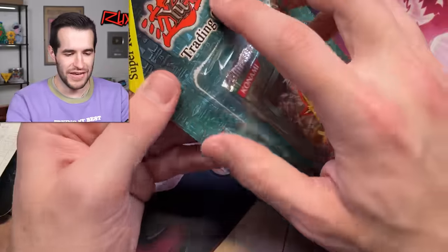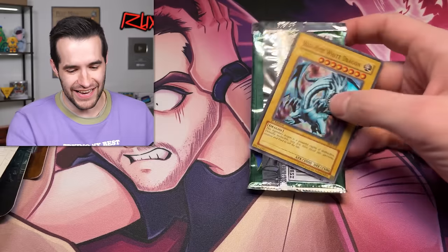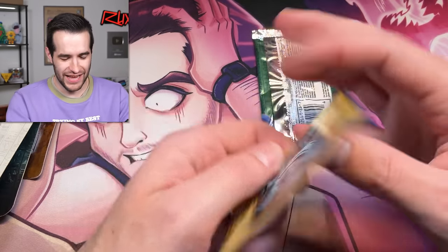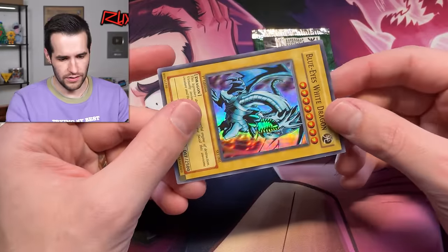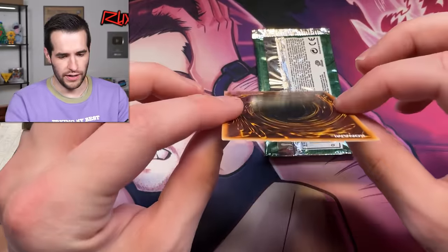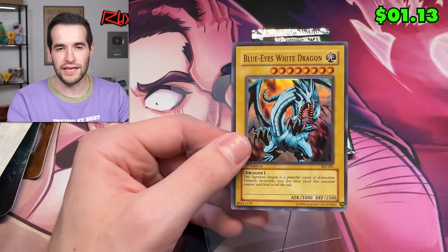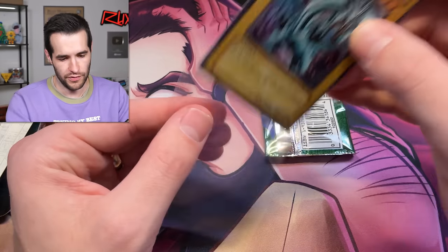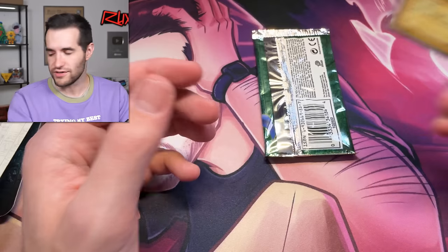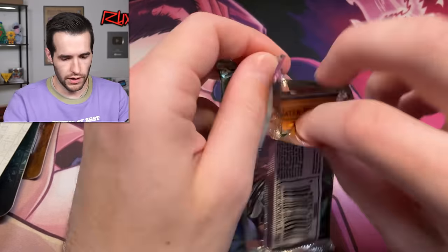Oh! A Blue Eyes White Dragon — it's an SKE version, a little bent, maybe just warped. This is the cheap one people always think is the LOB version — they're like 'I saw that card you said was $25,000 and I have it!' They're talking about this card every time. First edition, unfortunately SK, not that expensive, but still really cool promo to get!